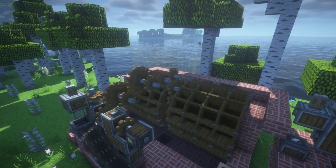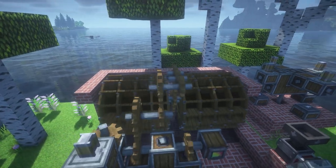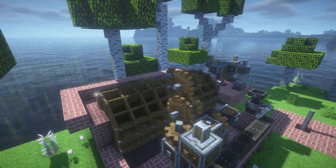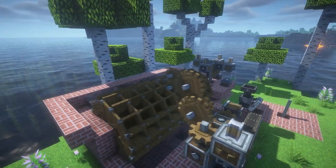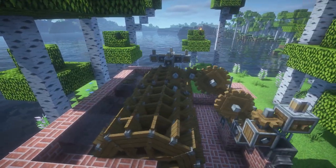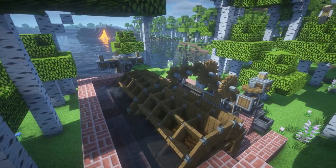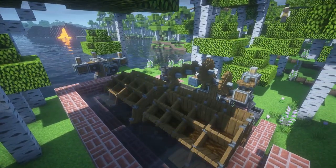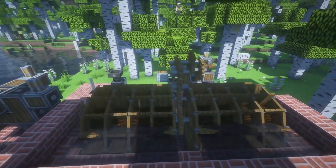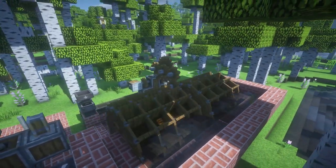That's when I started thinking about redesigning the centralized power production. With the new version of Create, the old three-by-three water wheels only produce 128 units of rotational force no matter how many sides have water flowing over them. However, the developers also added a new five-by-five water wheel which produces 512 units of rotational force, but only at 4 RPM — so I will definitely need to increase rotational speed. After thinking it over and sleeping on it, I think I'll go with the larger water wheels in a centralized design after all, as it would require far fewer wheels and thus reduce the number of surfaces the shader needs to render.